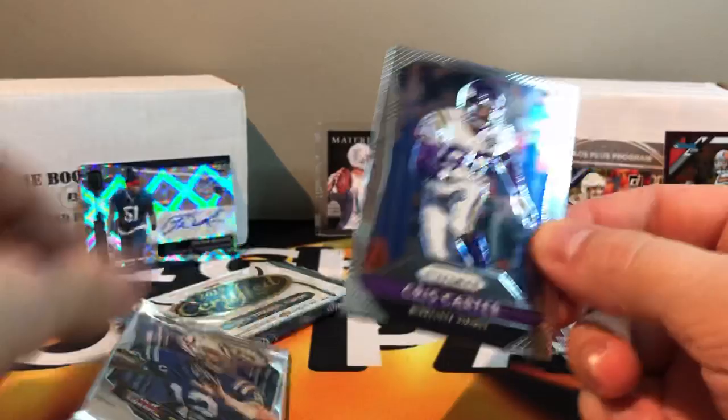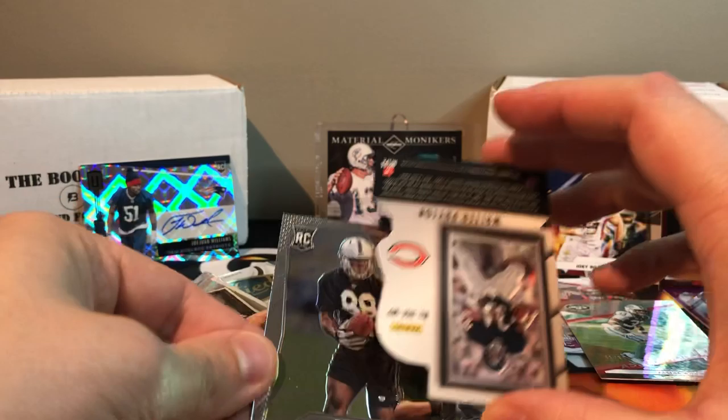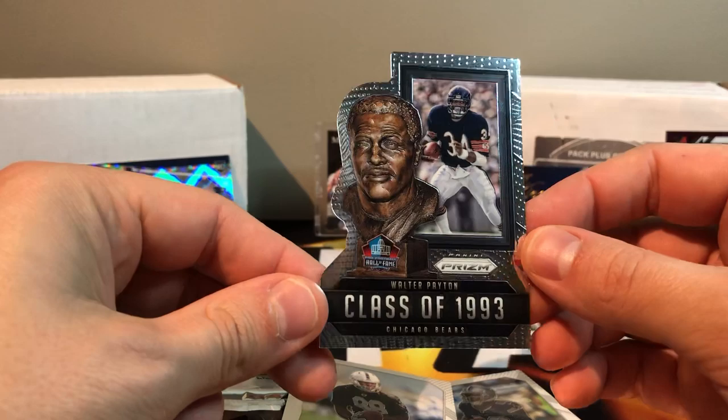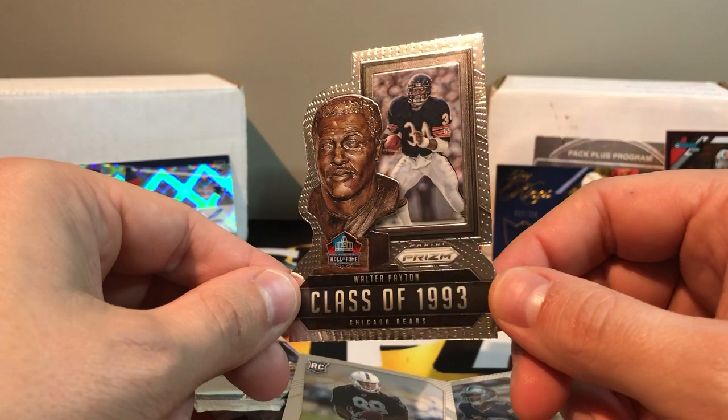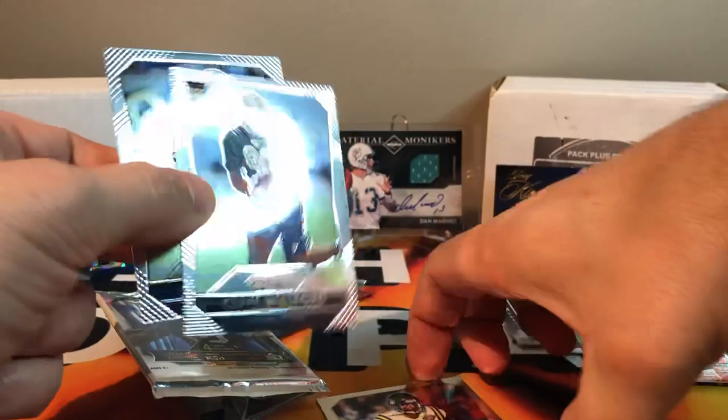2015 Prism pack: Chris Carter, Dez Bryant. What is this — a Walter Payton! Class of '93 die cut Walter Payton — that thing is nasty, that is a crazy card, a pretty cool-looking card. And a Clive Walford rookie. I like that.